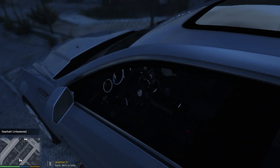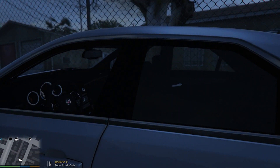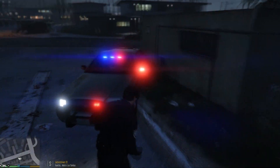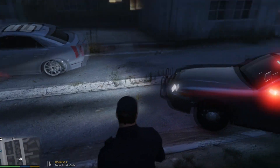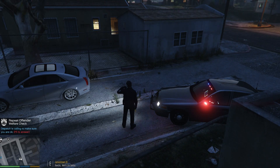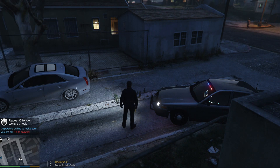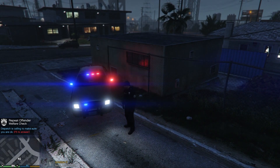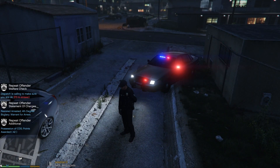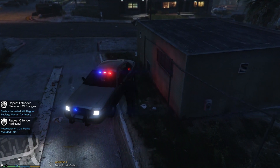Maybe the car was unlocked - but no, I hear glass. You can see the left window is broken out. We're still actually on the call - we can still get a reporting person. Dispatch periodically checks up on you. We can go ahead and clear it. We saw him drop some drugs, saw him break into the car, and he fled. Charges are: resisted arrest, fourth-degree burglary, warrant for arrest, and possession of CDS.